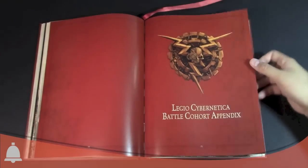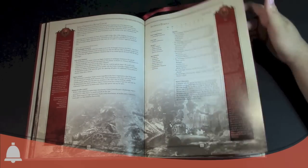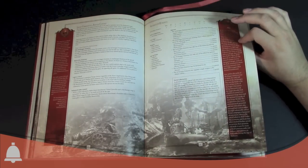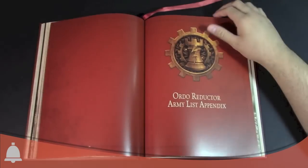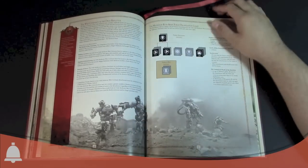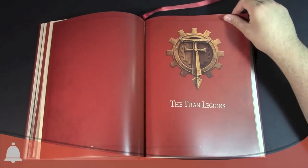There are more Knights and then we get into the Legio Cybernetica section. This is their battle cohort appendix. If you want to run a Legio Cybernetica list, that's how you do it, using these unit choices. Then there's the Ordo Reductor Army List — a little bit of background about what they are. Again, they're the siege guys that ruin buildings and everything like that. This covers how to use the Ordo Reductor and their Army List.